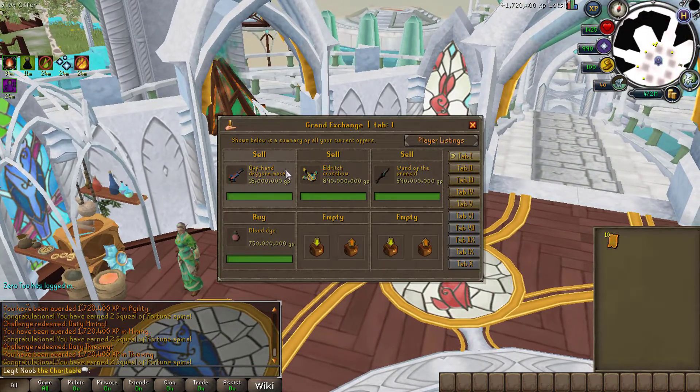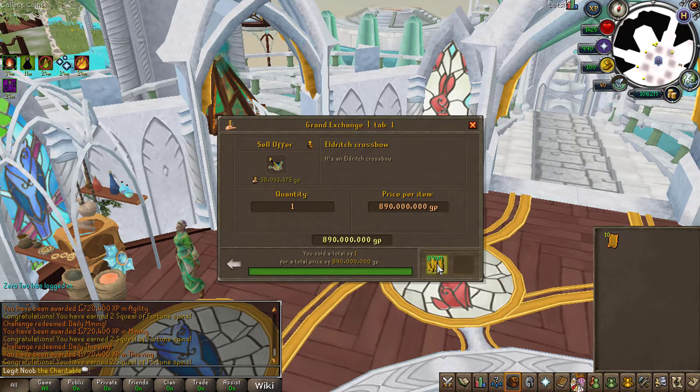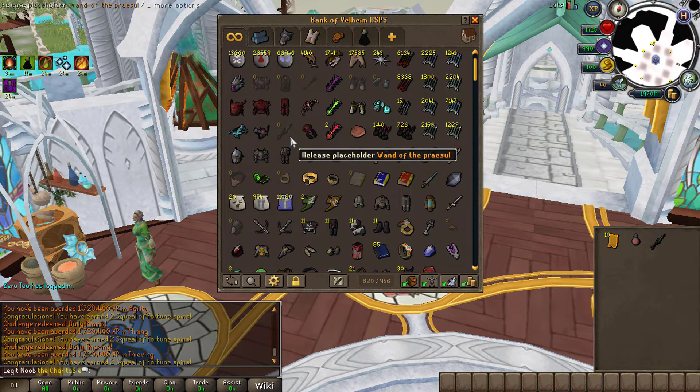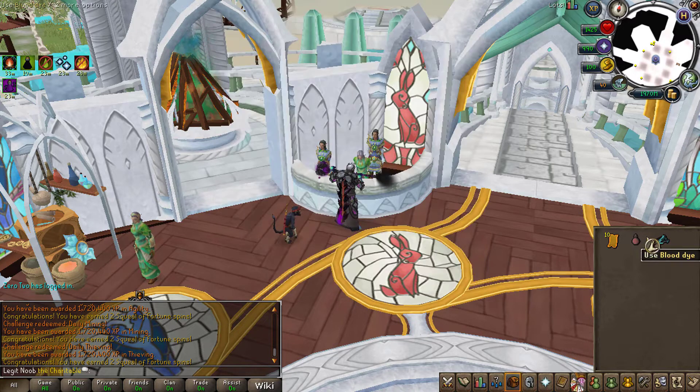Checking the Grand Exchange — a lot of items have sold and been bought while I was gone. We sold the Wand of Appraisal for 590 mil, made an Eldritch crossbow and sold that for 890 mil, and sold Dragon maize for an additional 18 mil. We also bought ourselves a Blood dye for 750 mil. I want to dye my Ascension crossbow Blood, and then I'll need to get a Shadow dye for the Wand of Appraisal.